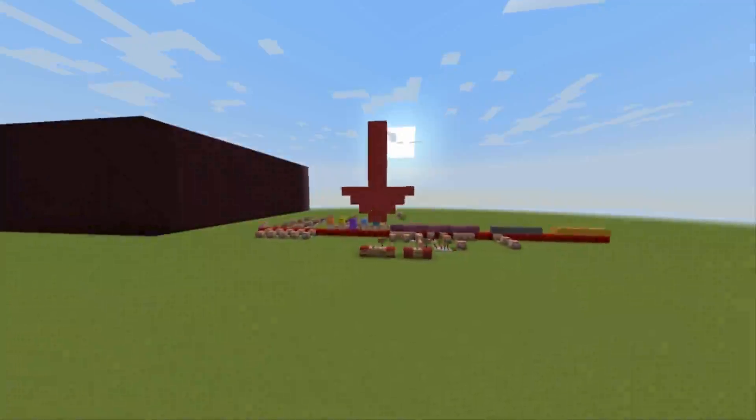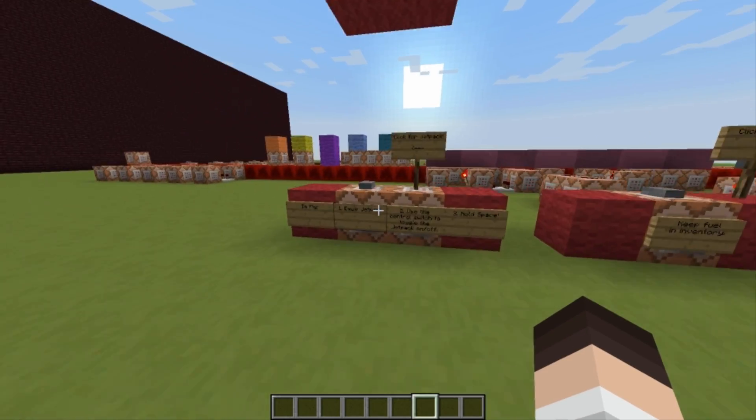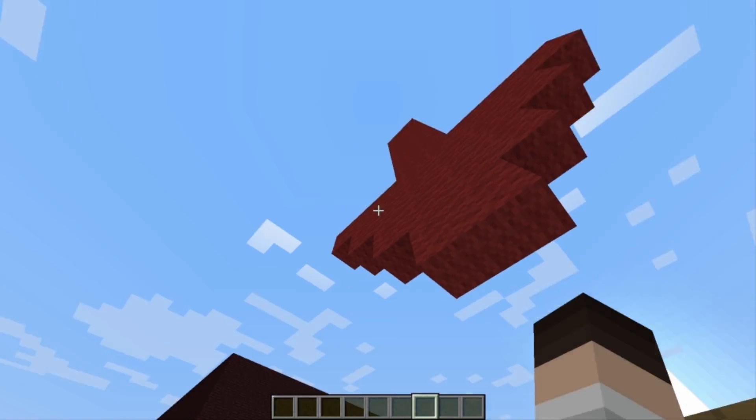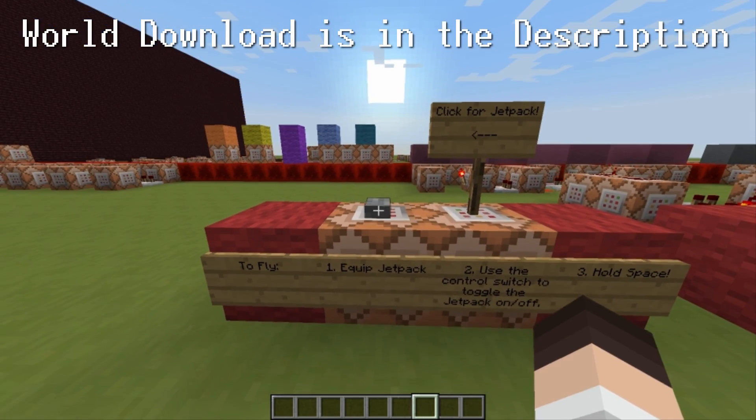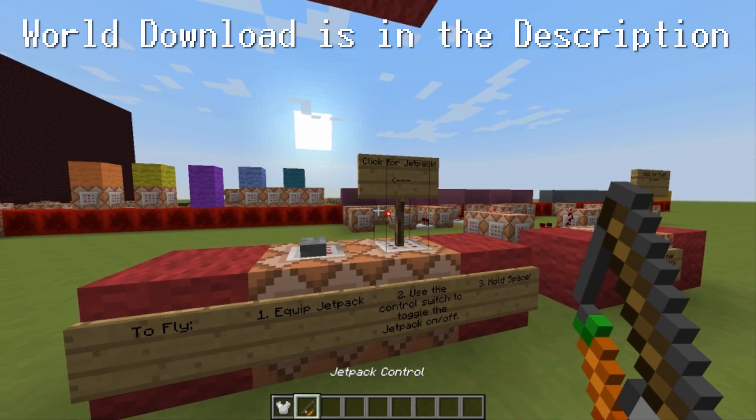Hey guys, RedstoneBen here, and in this video I have a jetpack, so let's see how it works. We're gonna start by hitting this button, which you will find in the world download in the description. So we're gonna hit this button and get a jetpack and the jetpack control.